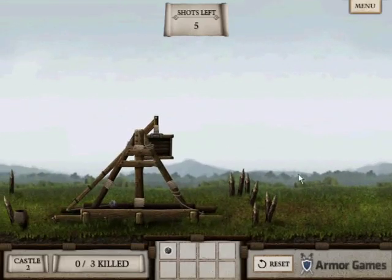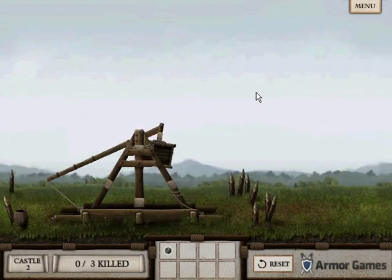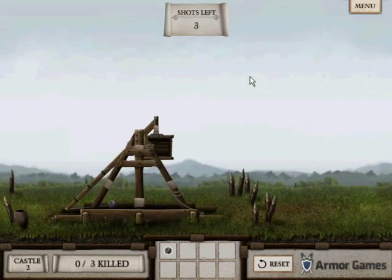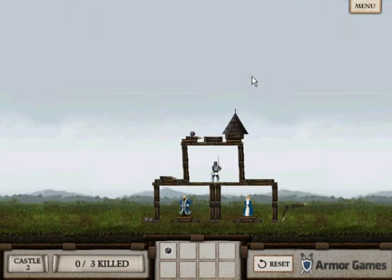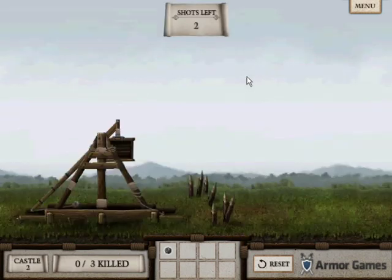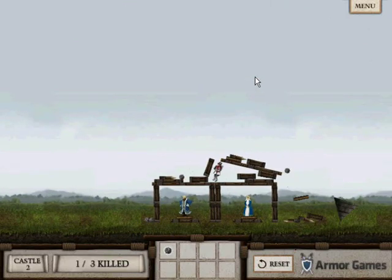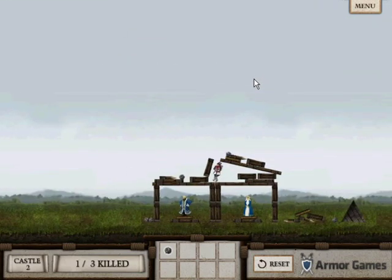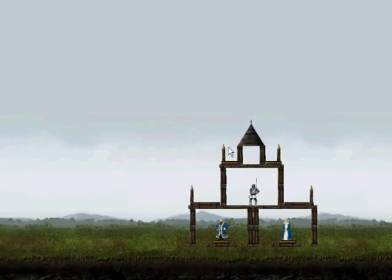I think there's some kind of queen or king figure over there — I'm not sure. It's not easy to hit because it's protected by the soldiers and the king. Aw, last shot. Let's try it again. After we get some practice and some new upgrades, it should be quite easy.